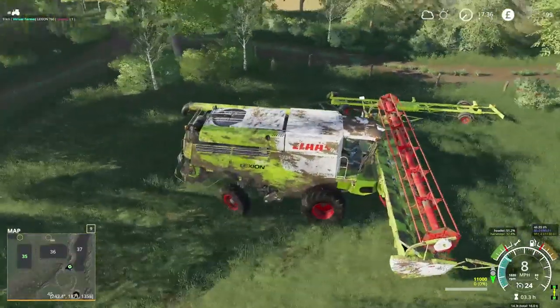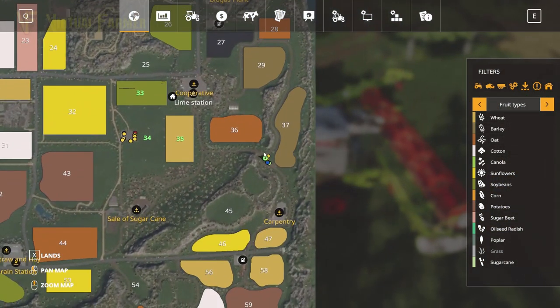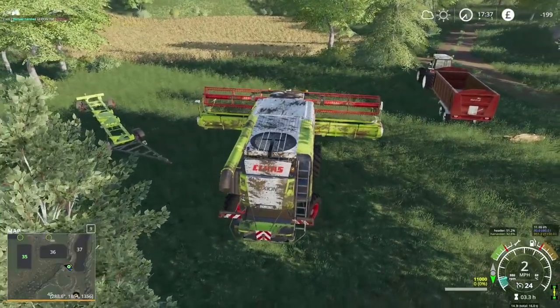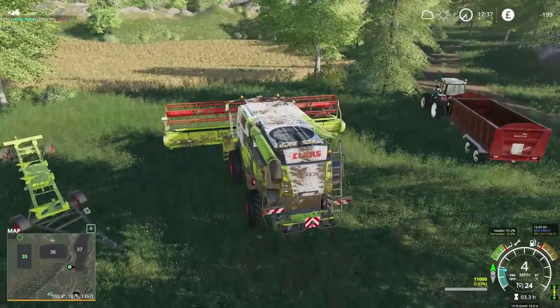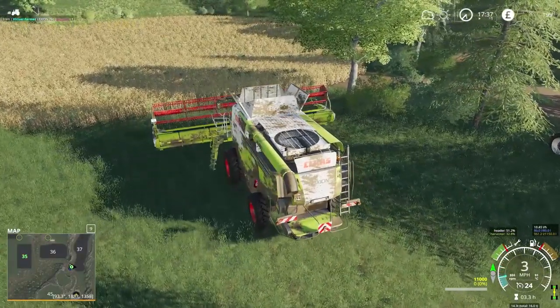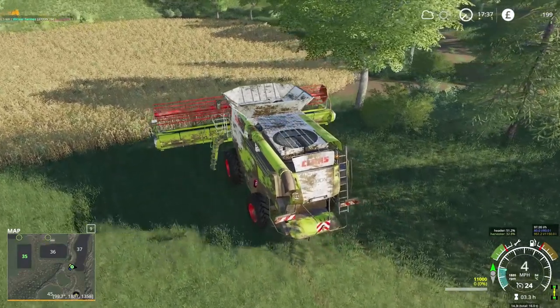We have three contracts lined up across the map for this video. We're currently at field 37, and we've also got field 44 and field 50 lined up. The basic rate across those is around £10,000, and I'm hoping we'll earn probably another £10,000 from excess crop as well. If we can do that, we'll earn plenty of money to get us through the night.